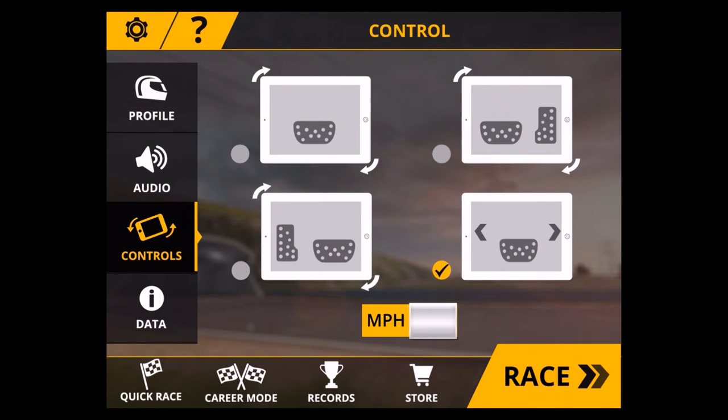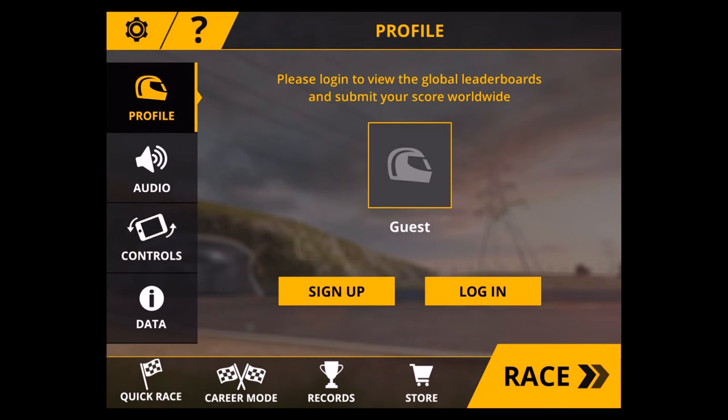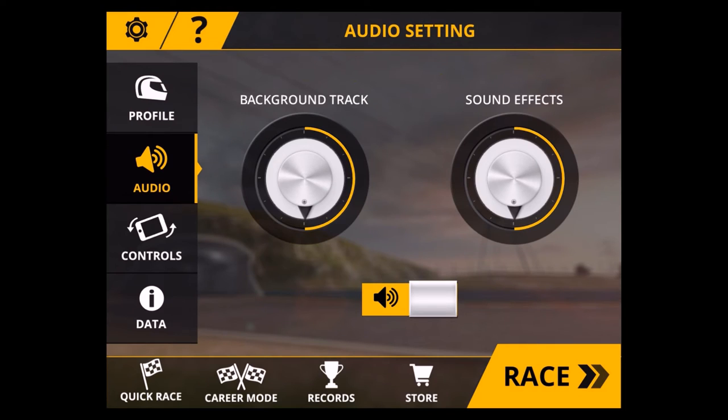Let's take a look at the control scheme because it's really important. There are three ways: you can tilt using the gyroscope by moving your mobile device; you can go for just the brakes where the kart speeds up itself; or you can put the gas pedal on your screen as well. I chose the tap option because it was simply easier for me. You can also regulate the background music and sound effects.